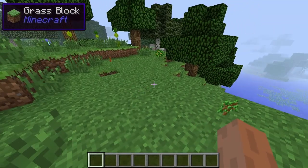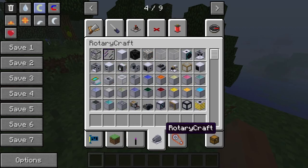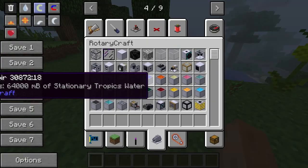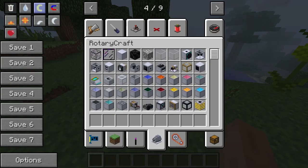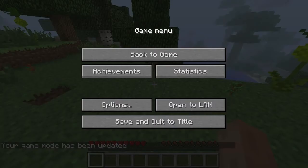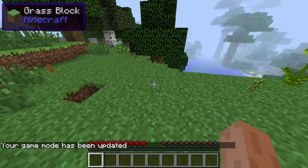Hey and welcome back to RotaryCraft. I wanted to actually get more into it this time and talk about some of the resources you might need. I'll put it into cheat mode and also survival so you can look at what we're going to need. We'll turn the music on and put the sound a bit lower because sometimes the noise of the gears is kind of a hum.